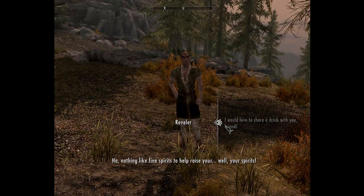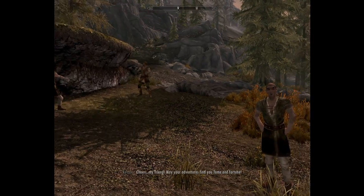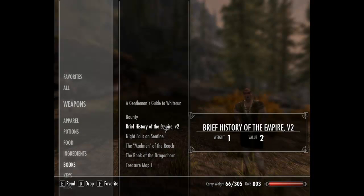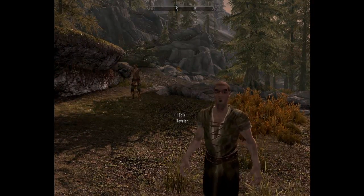I'd love to share a drink with you, friend. Nothing like fine... Cheers, my friend. May your adventures find you fame and fortune. Let's get some Honeybrew mead. Honeybrew mead. Let's have a couple drinks of that. Mmm. Look, now you guys are just going to leave me. I thought we were going to have a party.